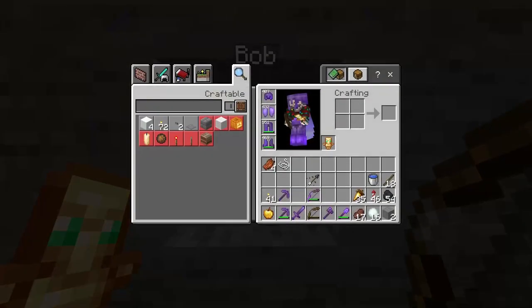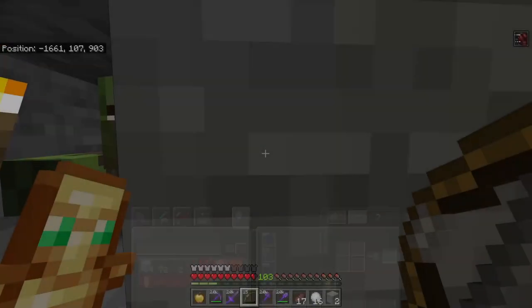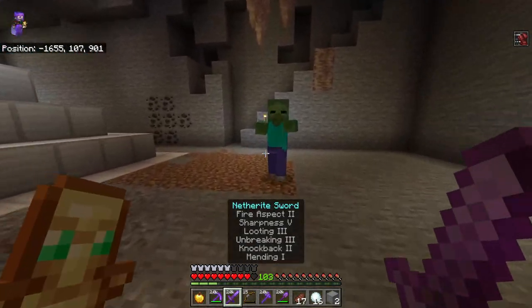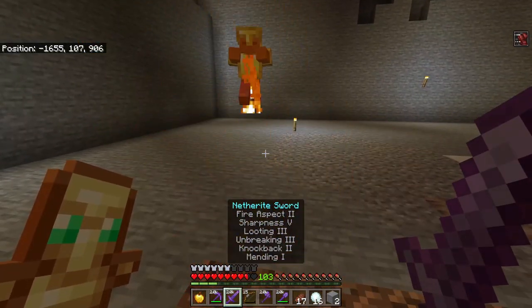One of the last pieces we needed was a zombie villager. I already captured this zombie villager and named him Bob. We're going to cure him after getting rid of the two zombies so he can become a villager — he'll be the farmer villager Bob inside my farm, making sure all the wheat gets grown.